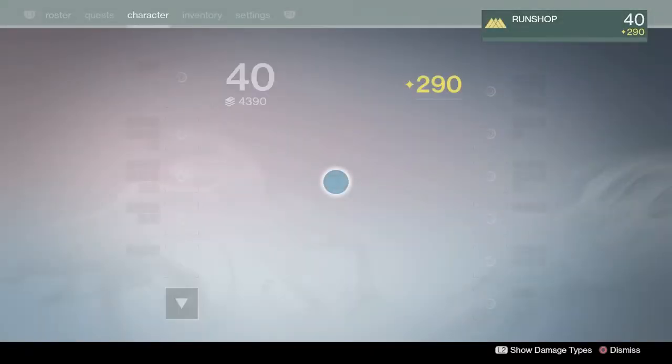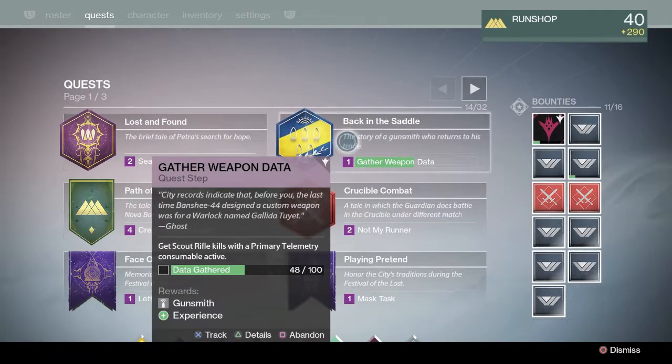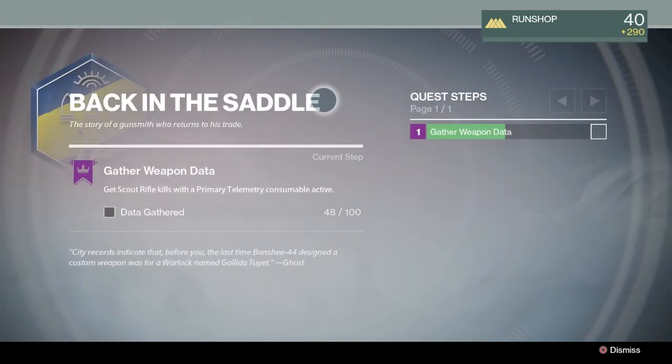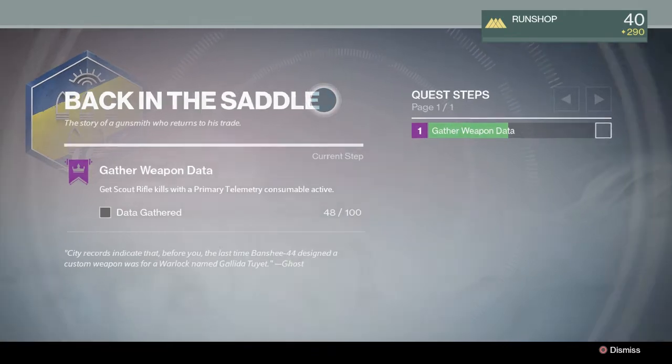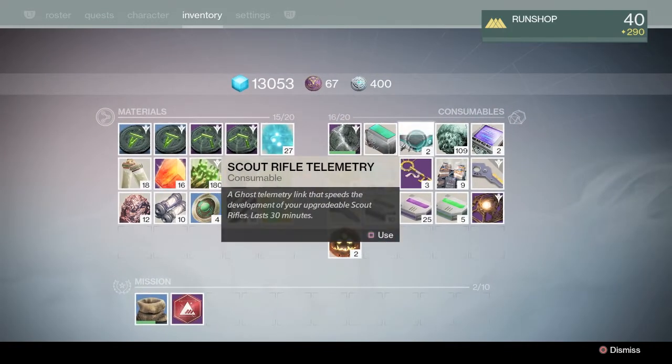Once you reach rank three, just like with the Titan or with the Hunter, he's going to give you the Back and Saddle quest. The Back and Saddle quest is really short and really easy, and you get an exotic at the end of it. And just like the Hunter's Ace of Spades or the Titan's Fabian Strategy, you have to gather weapon data for whatever weapon that may be.